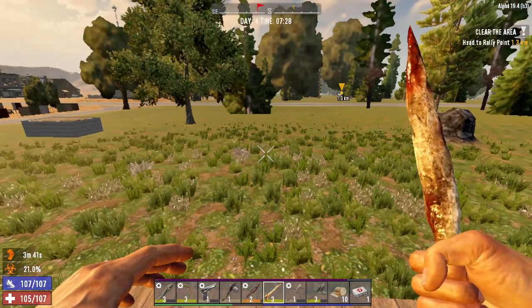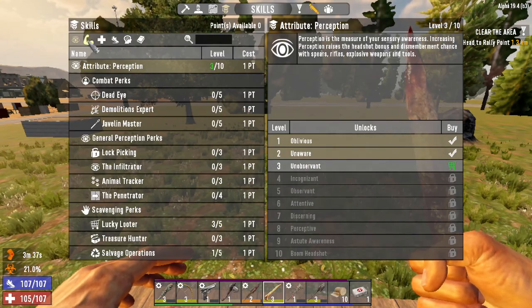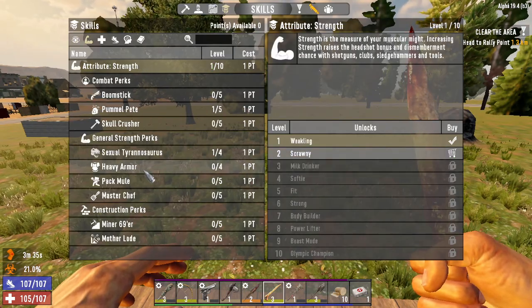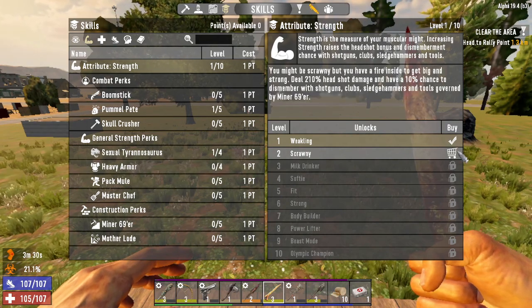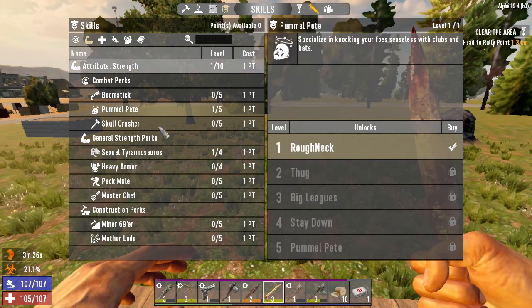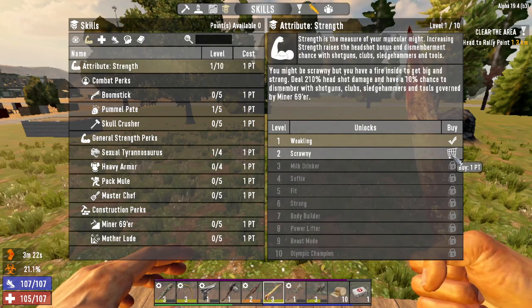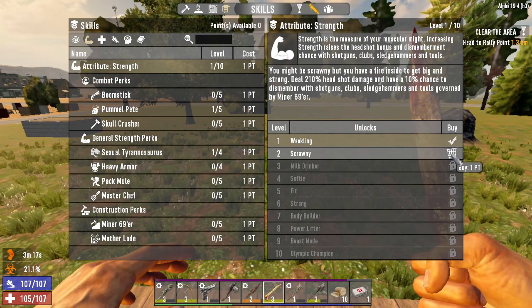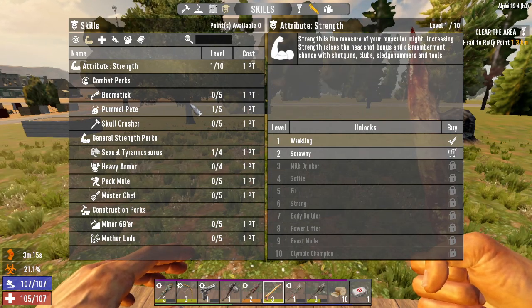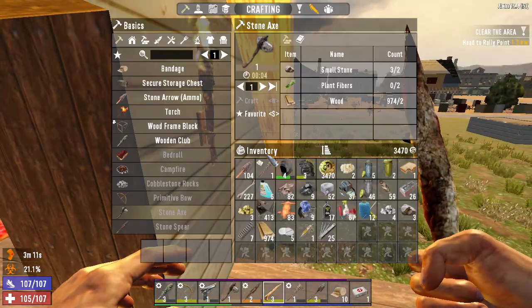Unfortunately I had a level two stone axe and now I have a level one because I still haven't put points into Strength. I think I'm gonna start going up on Strength when I get a point - it helps with clubs, sledgehammers, and MSI tools. The progression is a little bit slow but that's how it is.